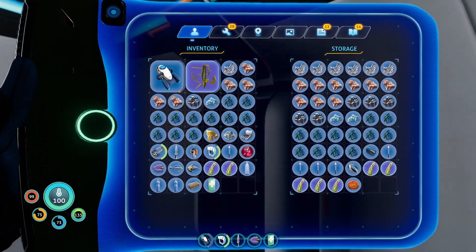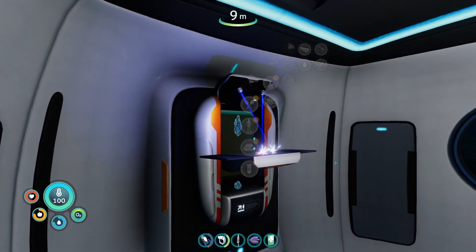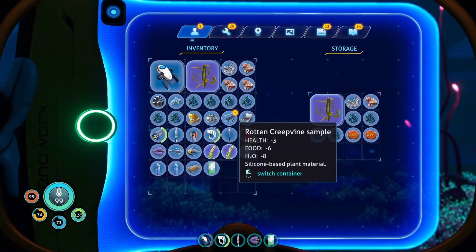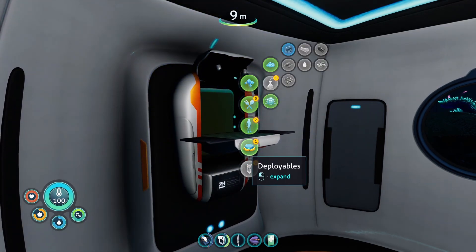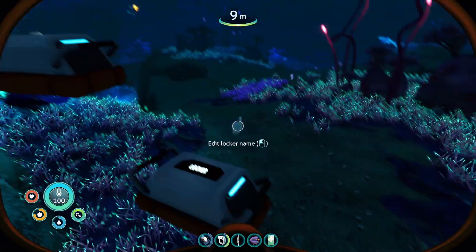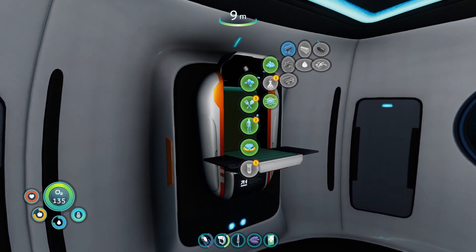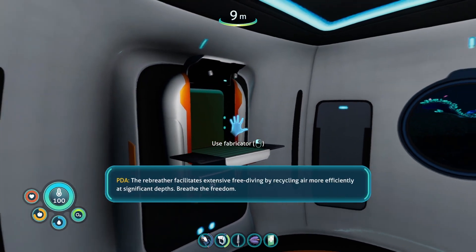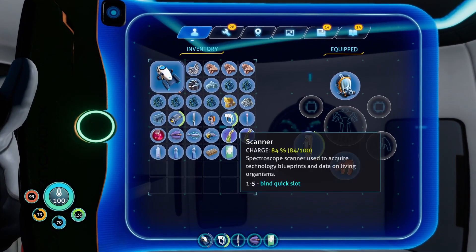I don't have too much stuff. Let's get rid of that. I do have everything. Fiber mesh — there we go. Silicon rubber — I thought we actually had that. I need to build a base so badly. Yes, I have silicon rubber. I knew I had it! Can you tell how good I am at this game? The rebreather facilitates extensive freediving by recycling air more efficiently at significant depths. Breathe the freedom. Gotcha, will do.